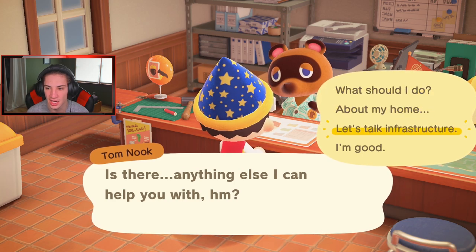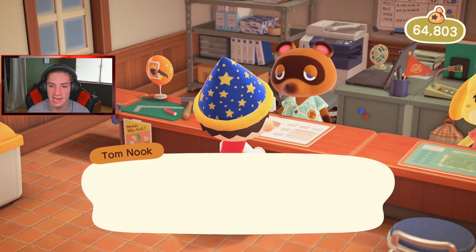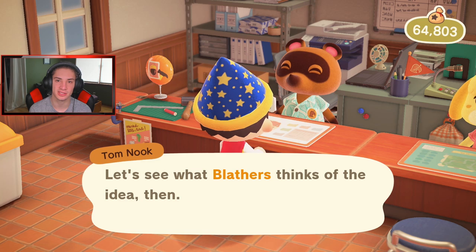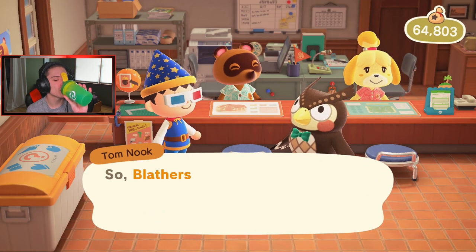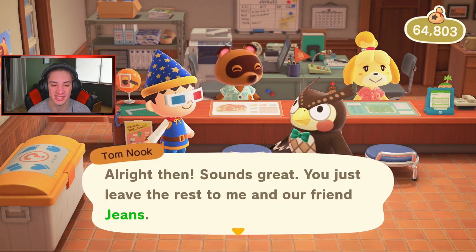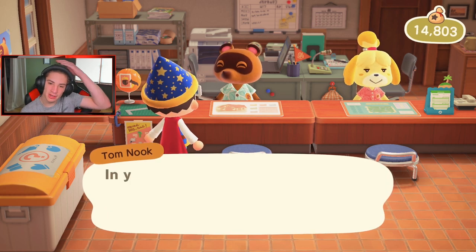Let's talk infrastructure - I want to move a building. I'll click on museum, which I think will be 50,000 bells. I want layout changes. Which building did you want to move? The museum. There's also a new museum event coming up - the Stamp Rally, where you get stamps. He's contacting Blathers. So Blathers, Jeans is moving your museum. I don't like how they always call the person and they say yes every time - there's no point going through that cutscene.